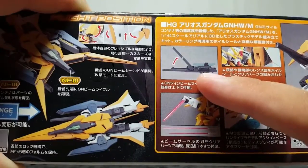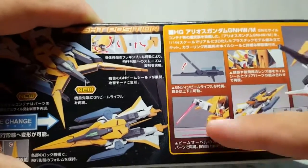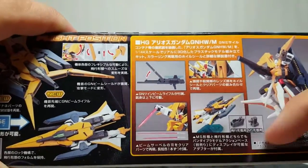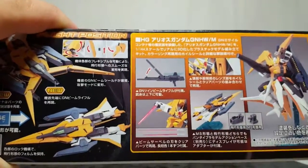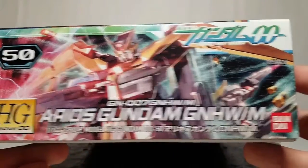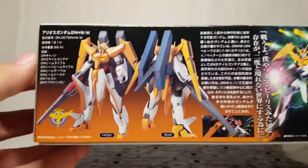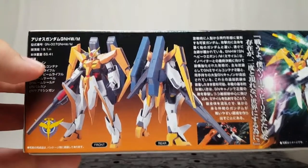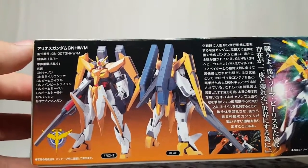Oh, beam sabers — and I forgot he does come with a separate rifle. I guess this part of the box is also talking about the clear parts, and it can be mounted on a base either way. Coming to the side, it's actually number 50 in the Double O line. On the back you get a nice front and rear shot of the Arios with its description — 19.1 meters tall and 55.4 tons — with a long list of GN weaponry.